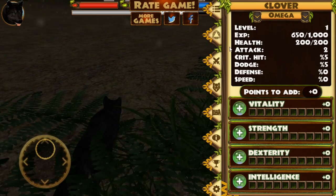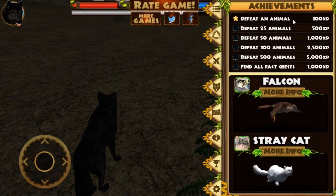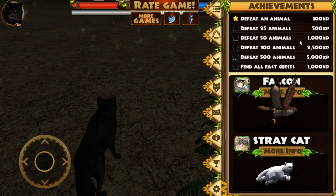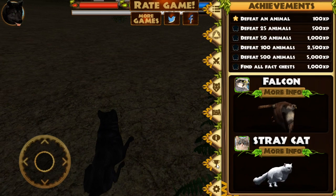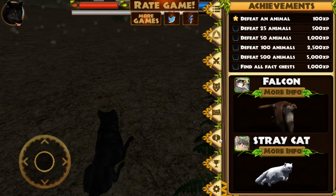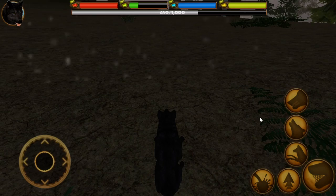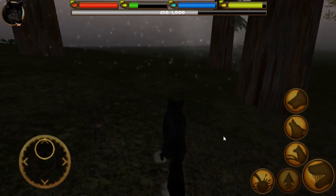All right, I need to remember what the green bar stands for, so let's go down here really quickly. Oh, and you can get different achievements for defeating certain animals — that'll be really fun. And I can't wait, you guys, because Ultimate Stray Cat Simulator is going to be coming out pretty soon. So she needs her hunger — we need to eat some more. Apparently feeding Clover that one little squirrel was not enough.